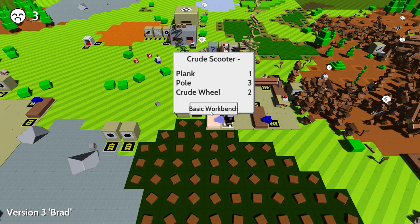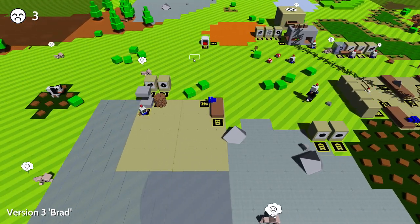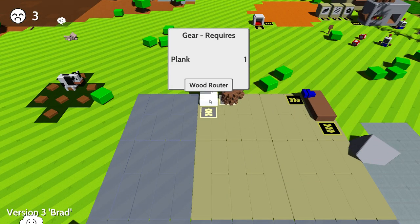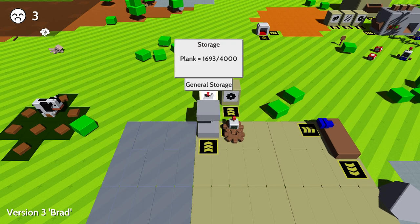What about the crude scooter? We need crude wheels — we can actually make those. Let's not wait, let's make a crude scooter right now. Let's go over here and make a crude wheel — we just need planks for that, so let's do that manually.